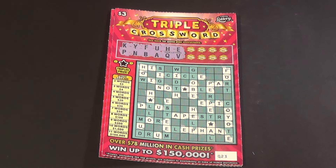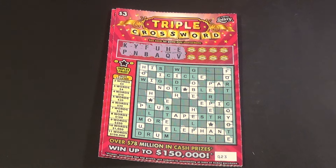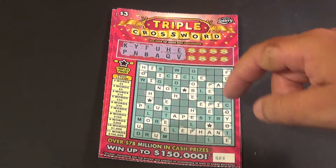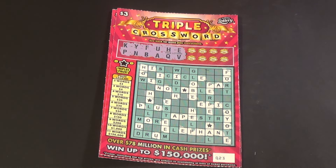Scratchers on Saturday with Words on Wednesday, and I have four — the $3 triple crossword. We need two or more words to win, and if you get a word with a star symbol on it, then you triple your winnings.